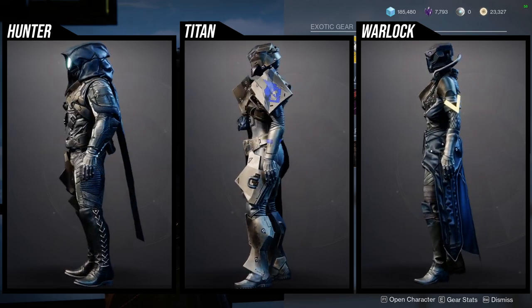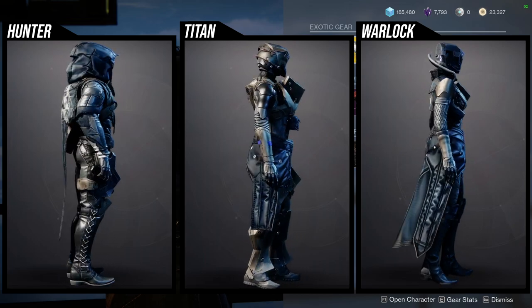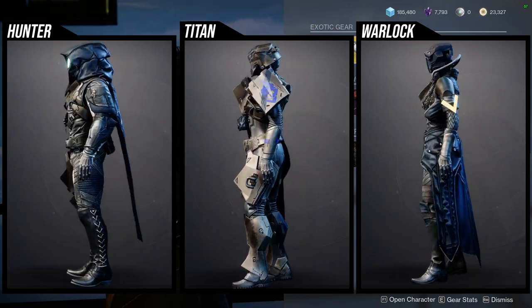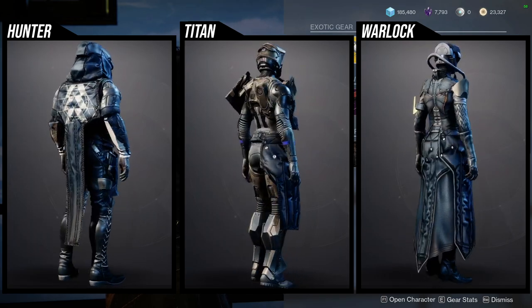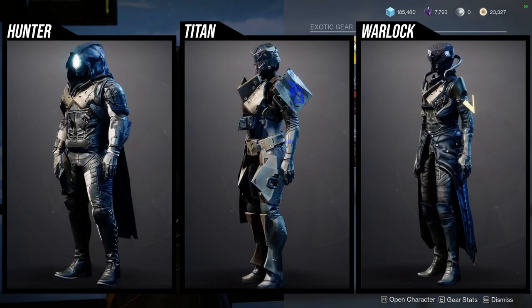Let me know what you guys are going to be picking up. For Hunters, I definitely think the helmet and pretty much everything else aside from the arms and the boots are really cool. For Warlocks, definitely pick up the boots - they are legitimately one of the best in the game if you want to go for a casual look because they are just regular boots.